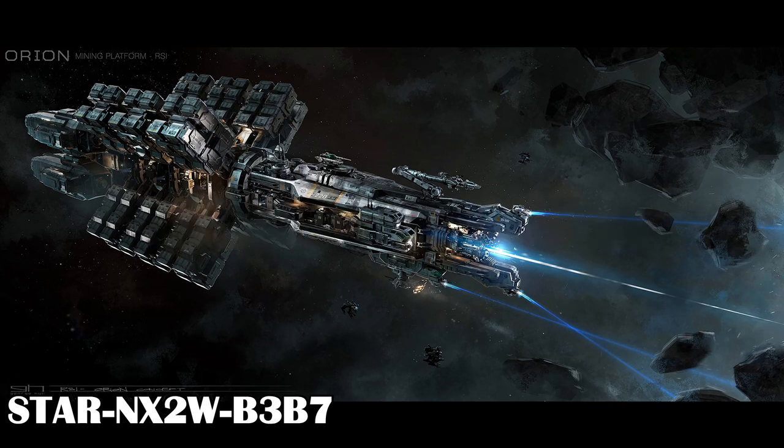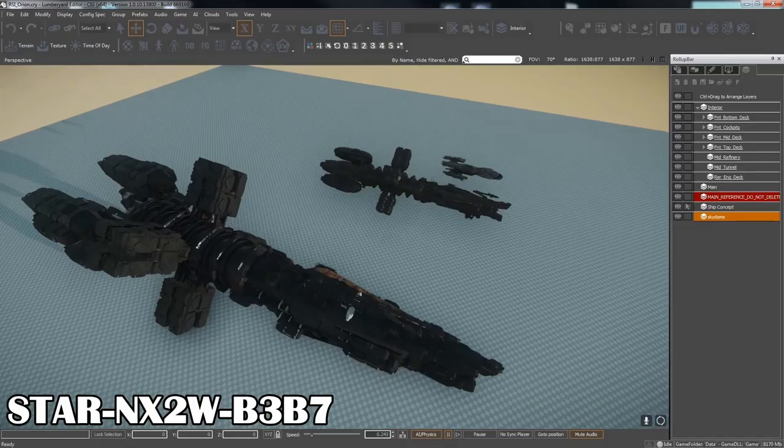The Orion is a concept heavy mining ship, designed for mining whole asteroids as well as storage of raw ore and drones. The Orion is the largest mining ship so far, but is still in the concept phase, and has been nearly since the start of Star Citizen. The length of the ship was increased from 170 meters to 340 meters, last we heard, so it's a very large ship.